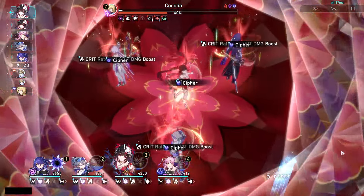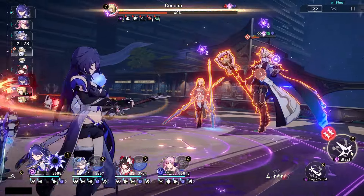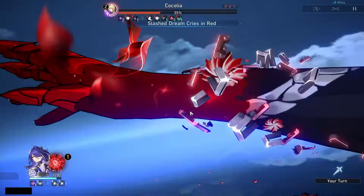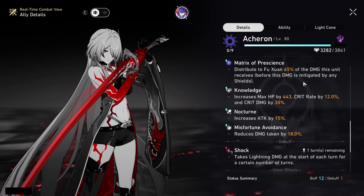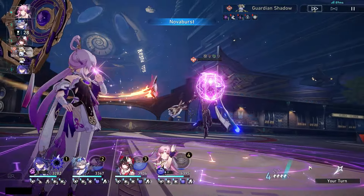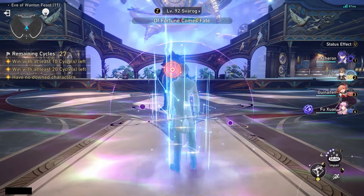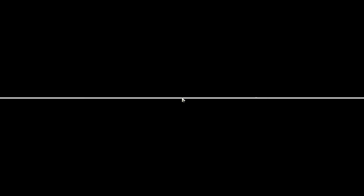Comparing her to other DPS units like Jing Liu and Dan Heng Imbibitor Lunae — I definitely feel Jing Liu is still technically the least restrictive, because all you really need is another healer. For Dan Heng IL, you kind of really want Sparkle because of how much he eats skill points, and without Sparkle he isn't at the top. That mainly goes to Jing Liu. Acheron, while the restrictiveness isn't really that bad, I still think Jing Liu is the overall most free option.